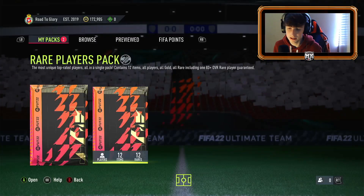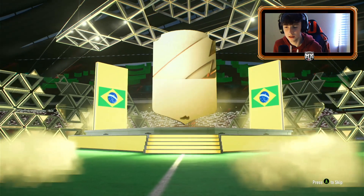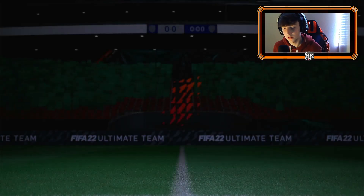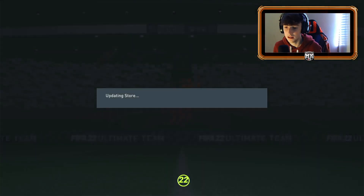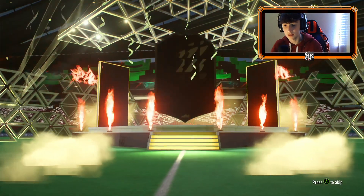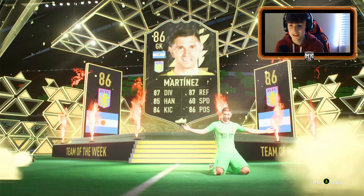We're going to open some packs now. Starting with the rare gold pack — can we see anything? Nothing out of that one, a bit unfortunate, but we move. Gabriel — he'll be useful somewhere. We do get a shadow chemistry style in there as well, that's clutch. We get Pepe as well — can use him for marquee matchups. It's just rinse and repeat. Can we get something out of the 50k pack? We do get a walkout — an Argentinian goalkeeper. Oh, Martinez! That's class, let's go.